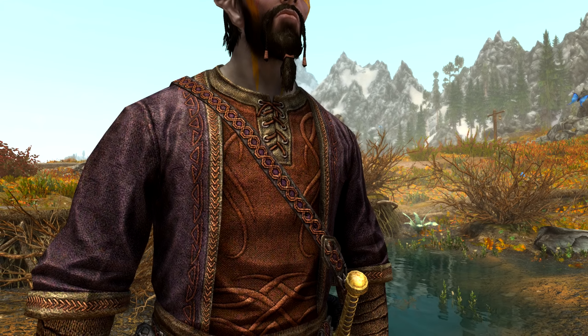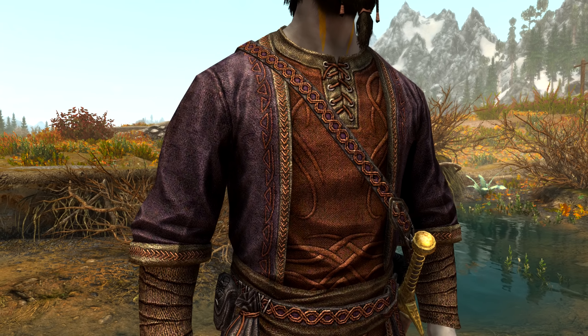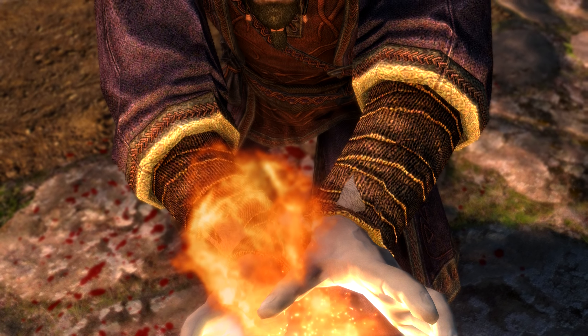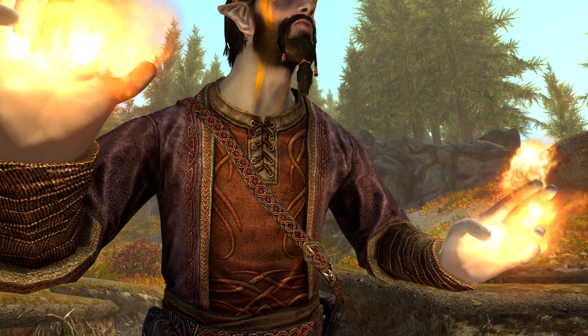Taron Dreth's Robes are physically identical to the Master Robes, but they have the same enchantment as the Apprentice Robes of Destruction, which is actually an inferior enchantment to that normally found on a Master Robe. So this way you can look dangerous without actually being as dangerous as enemies might think — it's like having a Daedric sword with a base damage of 1. Interestingly, the Master Robes have a blue enchantment glow, whereas Taron Dreth's Robes have a yellowish-orange enchantment glow, which is a unique feature.